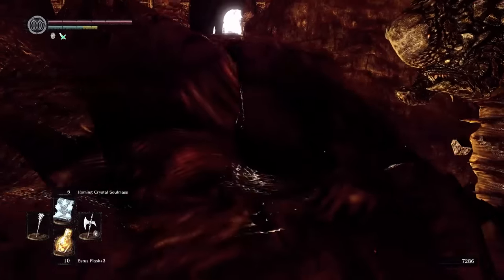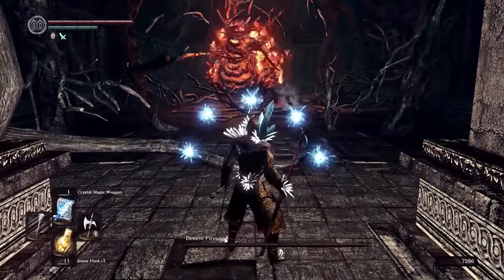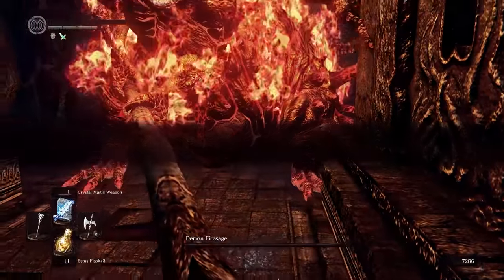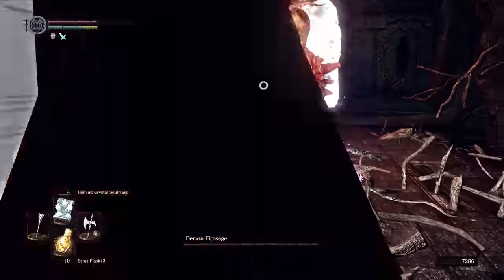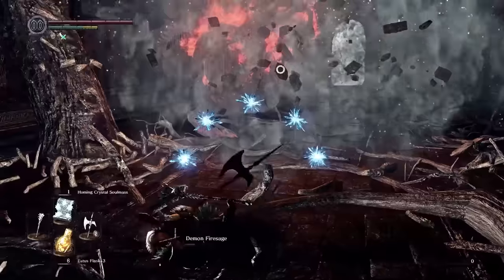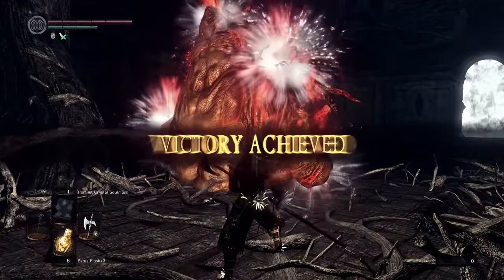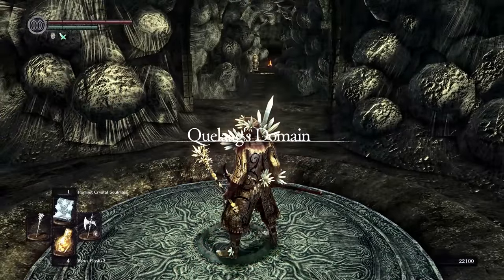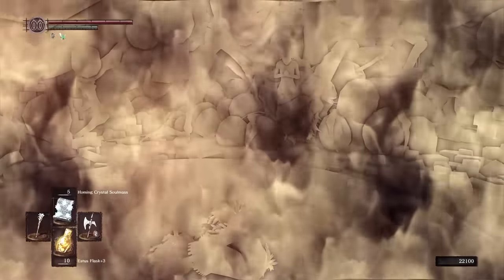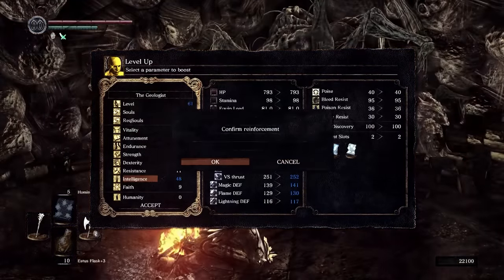Back in the demon ruins, I wanted to get some more souls, so I targeted the demon fire sage. This turned out not to be the easy payday I was expecting — I found the hitboxes to be a bit wild, and his explosive attacks were tricky to avoid. But I managed with the help of some homing crystal magic, receiving 20,000 souls for that victory. Afterwards I unlocked the shortcut elevator connecting the demon ruins back to Quelaag's domain, and used the bonfire there to keep leveling intelligence. By this point we've hit level 48, just two away from unlocking White Dragon Breath, our final spell.